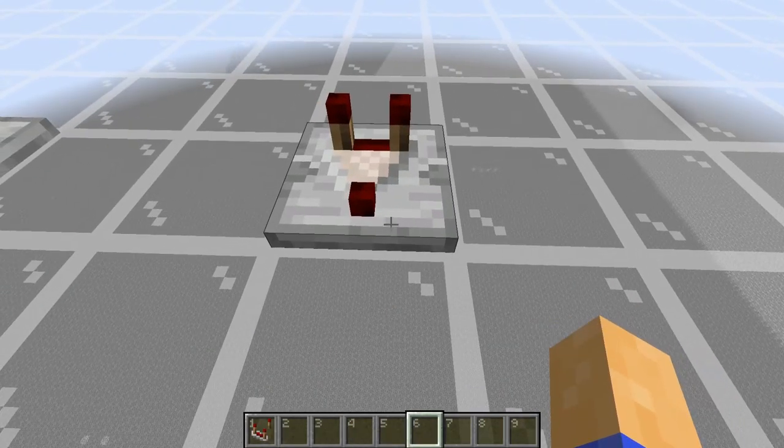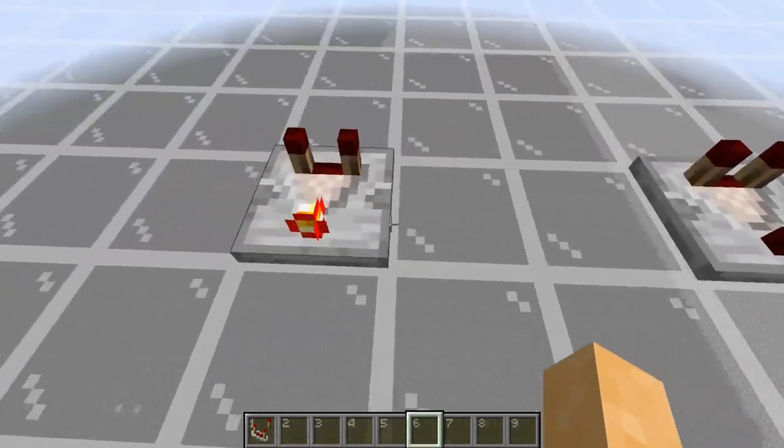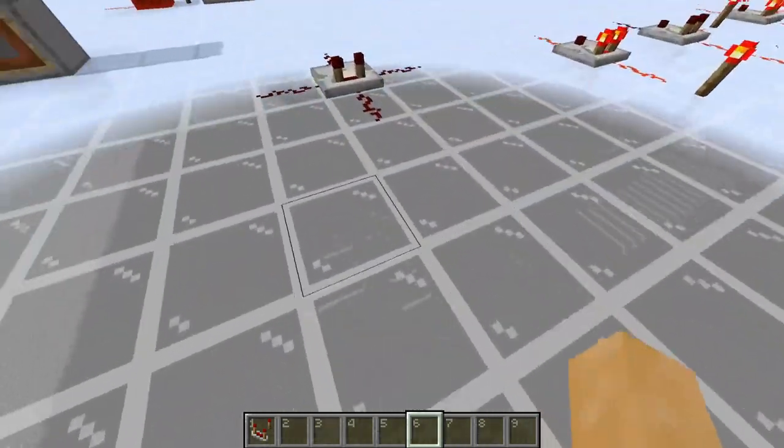Comparators have two modes signified by the front redstone torch. If it's off, it's in compare mode. If the torch is on, then it is in subtract mode. More on both of these later on in the video.